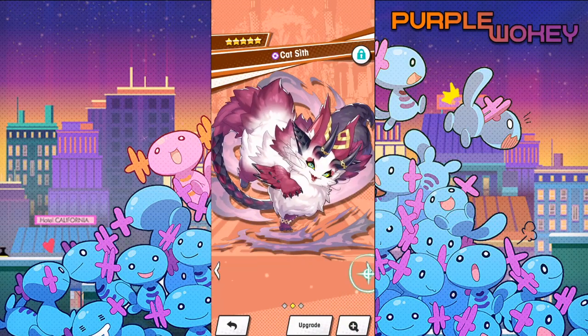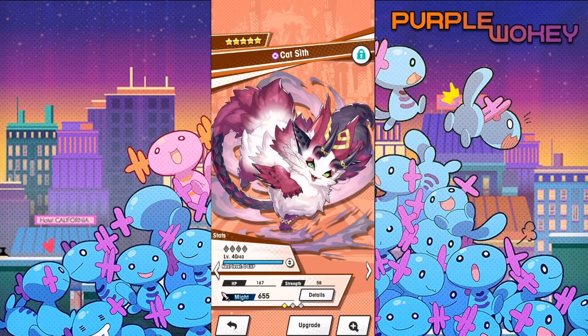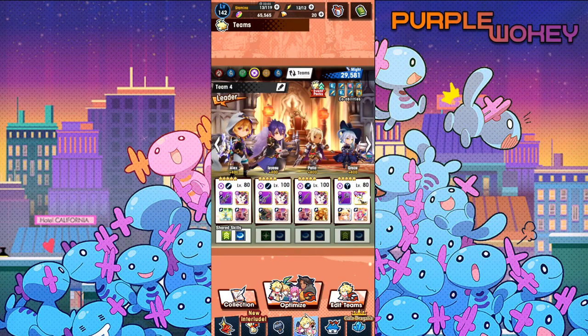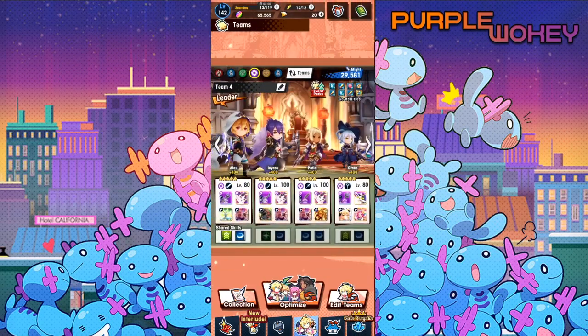This one is, of course, max and limit broken. This one is not, and neither is this one. And then, finally, for our last cat, we got Ibisu over here for Grace, because Grace doesn't really need skill damage. To be fair, I'm not sure Patia needs it either, but I kind of gave it to her anyway. Mainly because I have three cats, I'm just going to use three cats, and that's going to be today. This is my main Shadow Team for now.